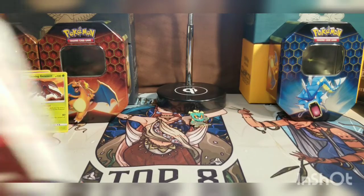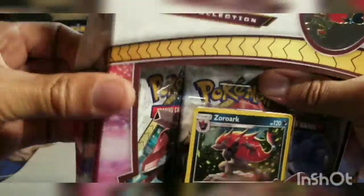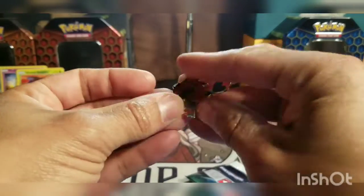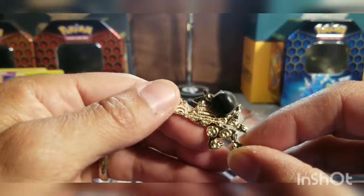Now moving on to the Zoroark box to get this sweet looking Zoroark pin for my daughter. I think I've gotten used to opening these — let's see if I can go a little faster. There we go, got ourselves this sweet pin — a sweet enamel pin with a bunch of little Poké Balls on the back.